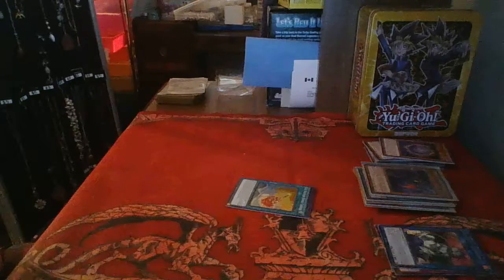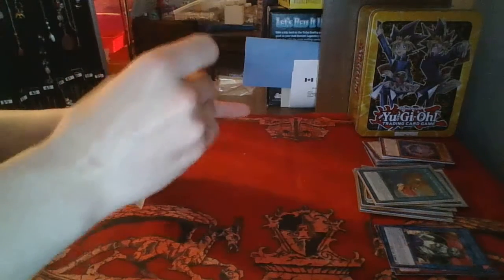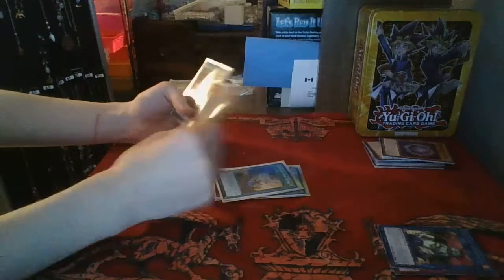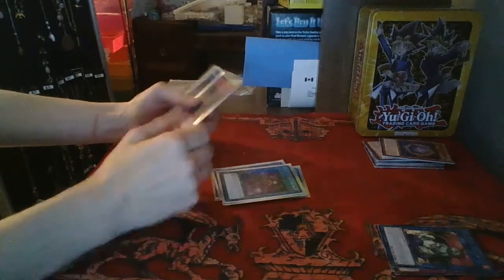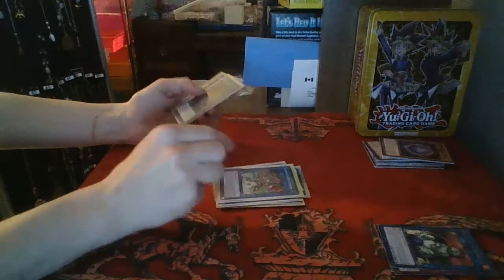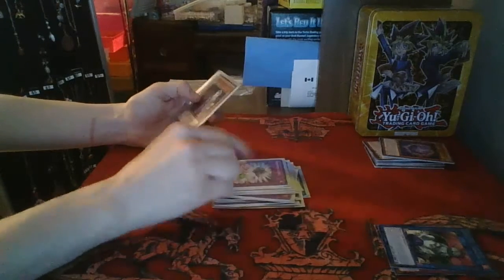We'll do a quick recap. So we pulled: Musikani, Sunny Canvas, Rainy Canvas, Kid Brave, Cross Domination, World Legacy Secret, Sub-Terror Behemoth Fiendus, Vendread Knights, Vendread Revolution, Honest, Scrap Iron Statue, Beckoning Light, Hand of the Six Samurai, and Magical Musket Last Stand.